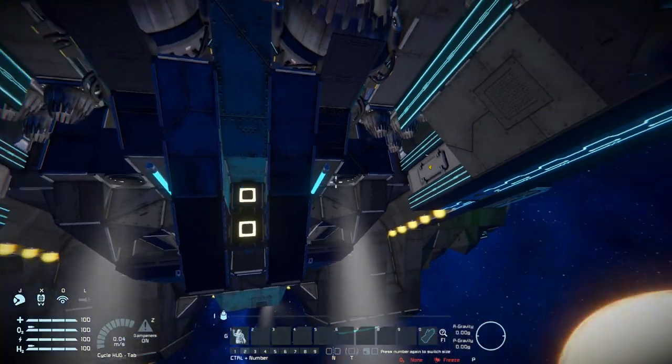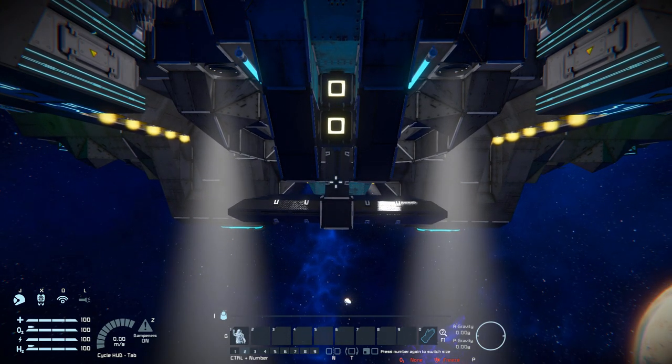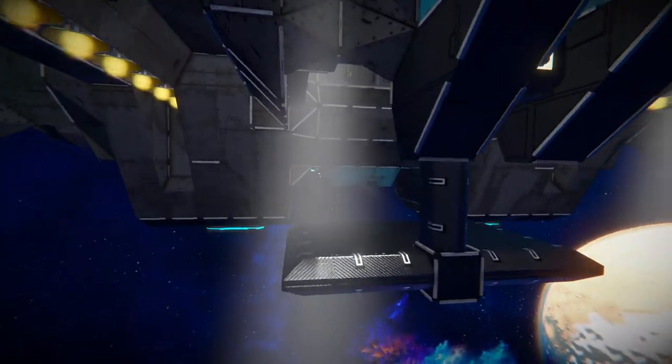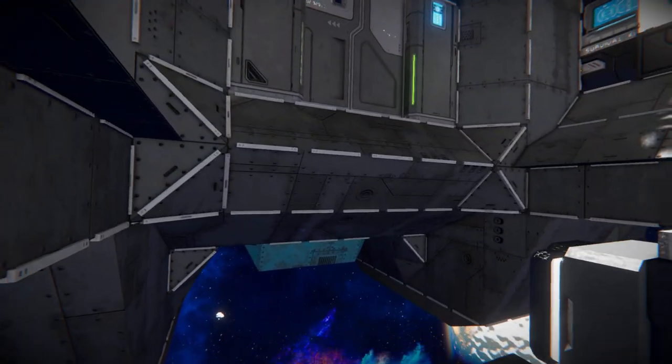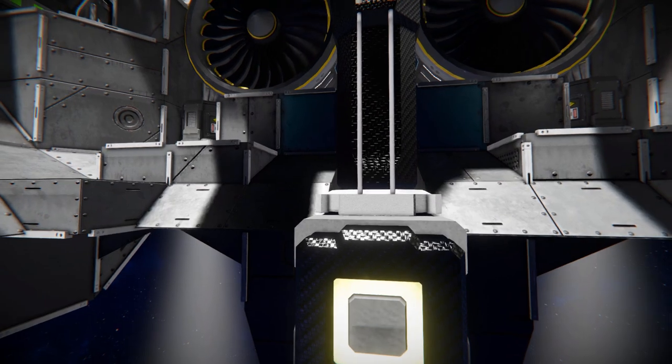First of all, the top button goes through our lights - it's simply the spotlight on each side. The second one we'll push all the way down, and now we can hop up and get inside. Moving all the way across into this part, turning off the jetpack, we now walk around here, press the button, and we'll lift it all the way up.